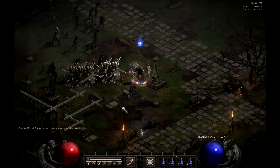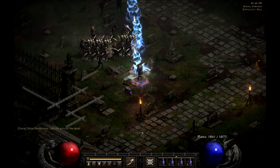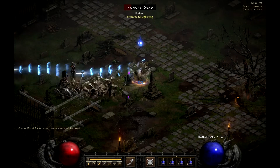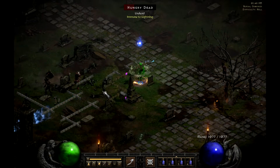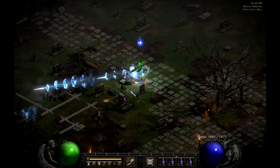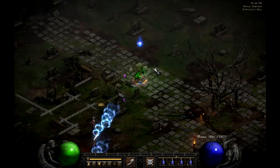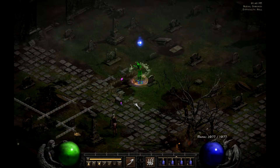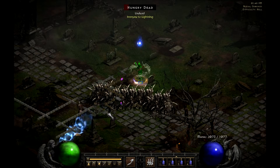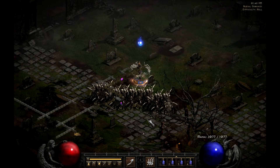Another really awesome use for Bone Wall is that it can block most projectiles. Bone Prison can too, but Bone Wall you can cast right in front of yourself to block one section of projectile users. Something to note is that it doesn't block all projectiles, just most of them, and most importantly arrows, which can have a really awesome use in PvP.